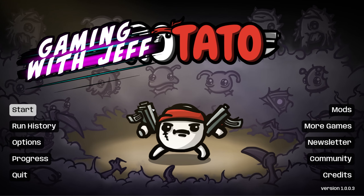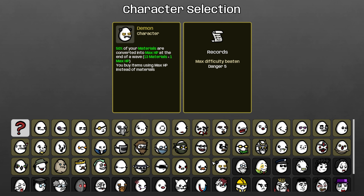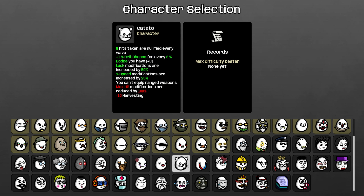Hey everyone, Jeff here and welcome back to Brotato. Today we're going to be using the Wholesaler character from the Violet Aesthetics mod with the GMO mod to see what degenerate things we can come up with by combining him with other things.